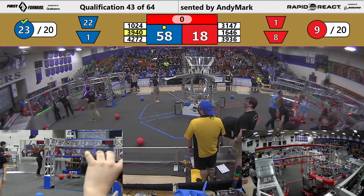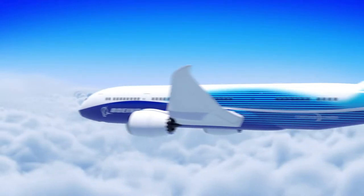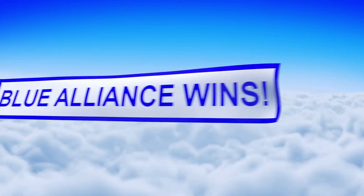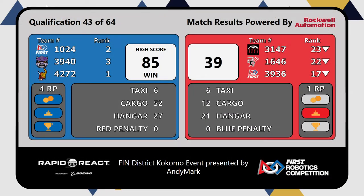Scores are ready for match number 43. We have a unicorn match — it is the Blue Alliance. Let's see if they got those ranking points. And they did. That means take a look at those rankings on Blue, folks. We have our number one, number two, and number three teams all on the same alliance. They got a high score, all four ranking points, and they all stayed their same rank.